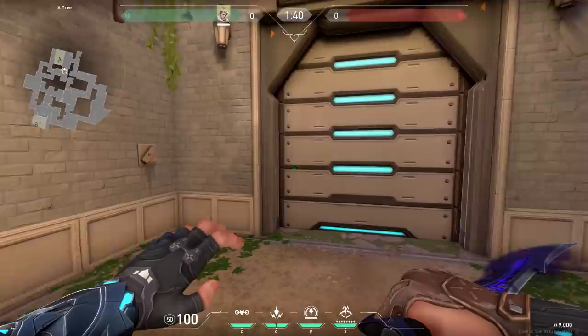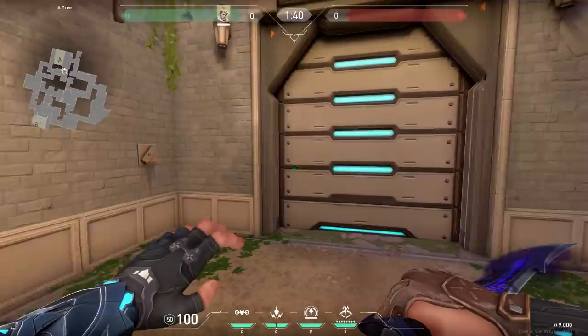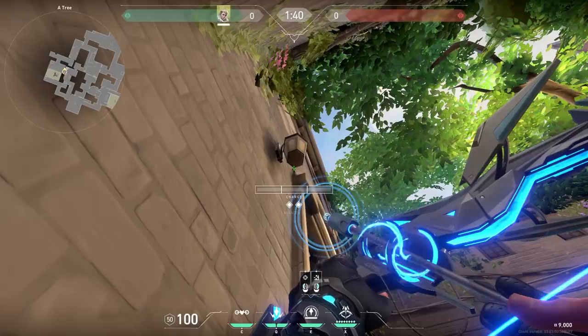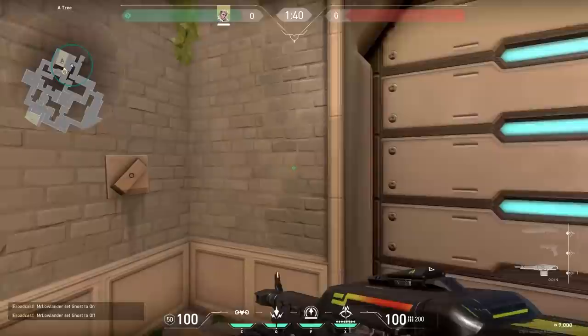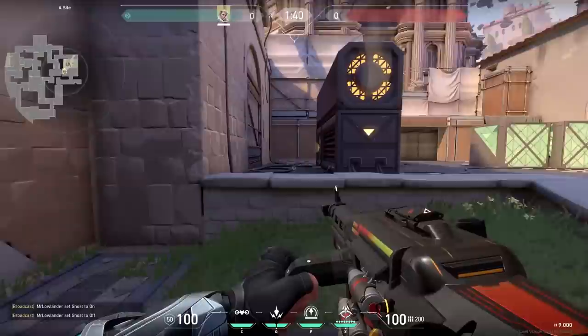Here's a very unique Sova arrow on Ascent. When the door is closed, stand in this corner, crouch, aim at the corner of the lamp, and shoot your arrow with full charge and two bounces. Your arrow will land in the middle of site. Now when you have an Odin, Ares, or an Operator, you can wallbang this wall for some easy kills. You can use this on the defender side to kill enemies or for a post-plant wallbang.